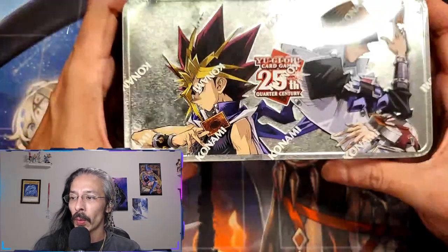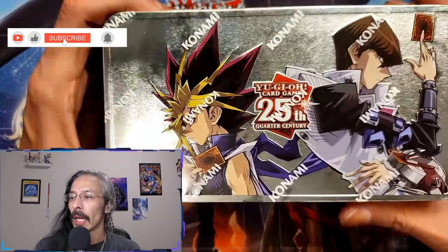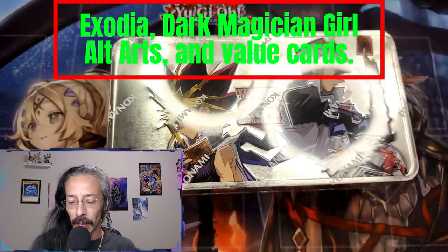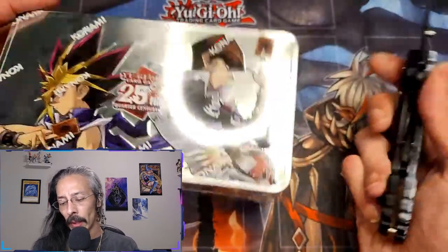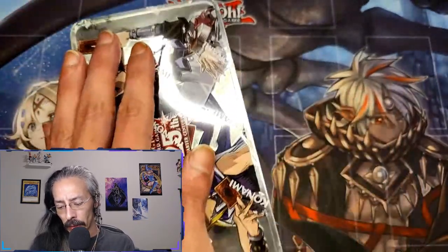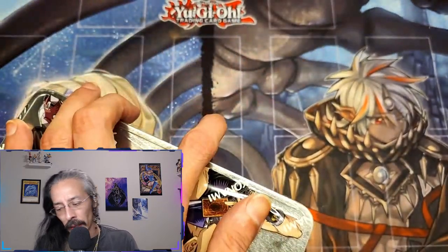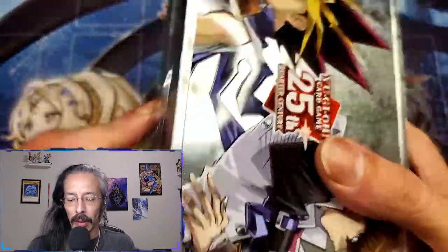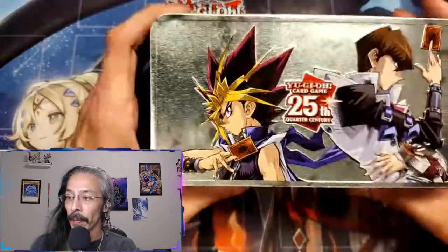Hell yeah guys, I got a case of Dueling Mirrors Tens, Dueling Mirrors 10 Part 1! I was looking forward to these. I have a bit of a checklist — we are looking for the Exodia pieces, all of the alternate arts, and of course the money cards. We want the SP Little Knights, we want the Triple Tactics Thrusts. Let's see what we can get out of six tens today.